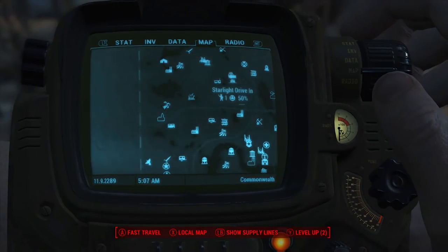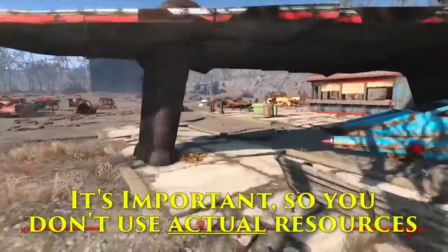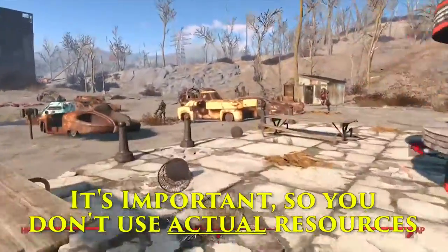First thing you have to do — or should I say I advise — pick a settlement that doesn't have any trade routes. Like, no provisioners going to it whatsoever.